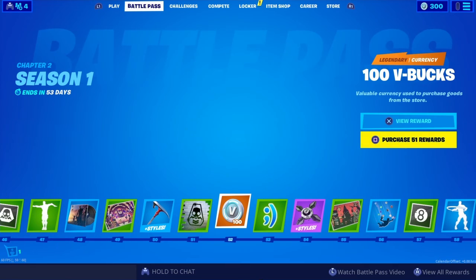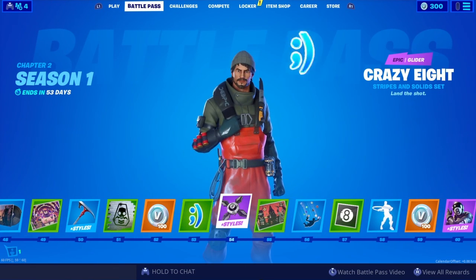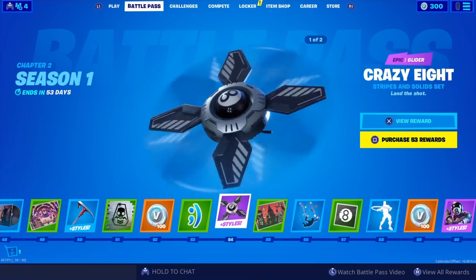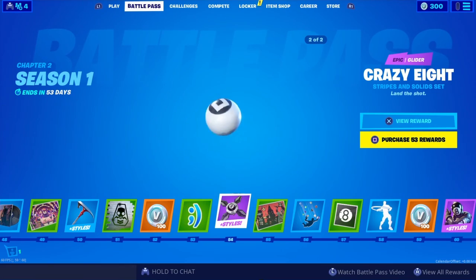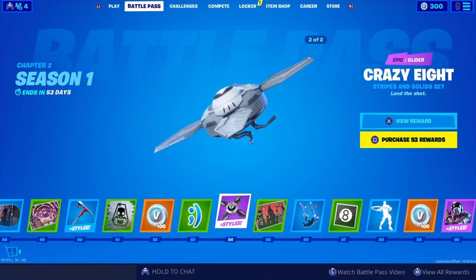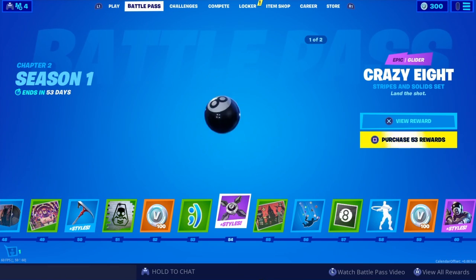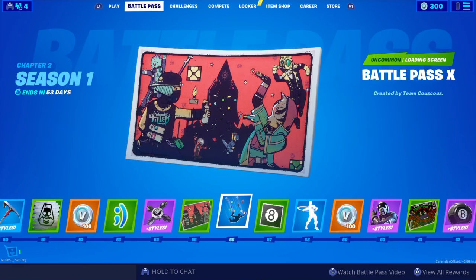Emote sprays. V-Bucks. Emoticon — smiley face. An 8-Ball glider — there's another style for it too. That one's actually pretty cool. Loading screen — Battle Pass X. It looks alright.